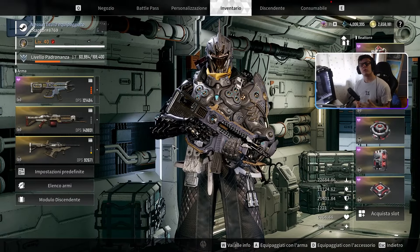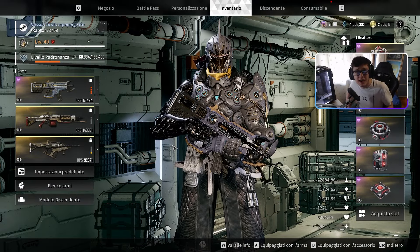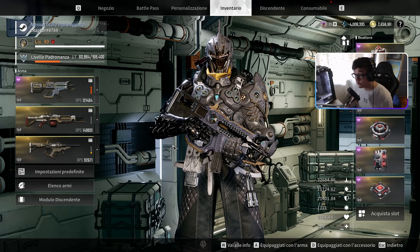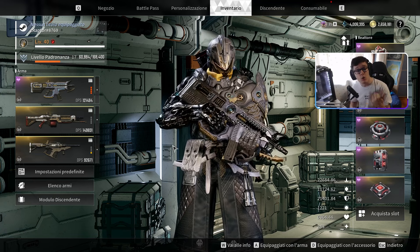Ragazzi, siamo su The First Descendant. Oggi parleremo dell'Epic, capace di tirare botte da 25-30 milioni in solo. È il mio primo personaggio codificato in game, il primo ultra che ho massimizzato. Ve lo dico fin da subito: l'Epic è un personaggio forte ma altamente incostante. Ha un grosso problema, che è proprio il dover hittare per forza di cose i critici.